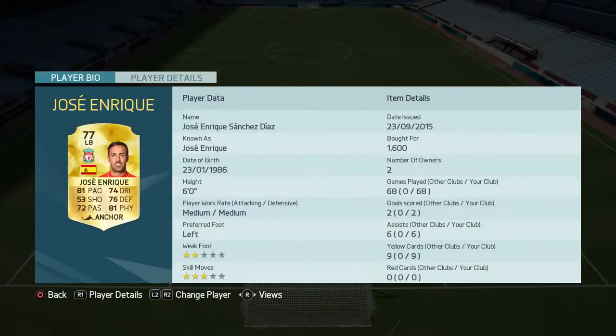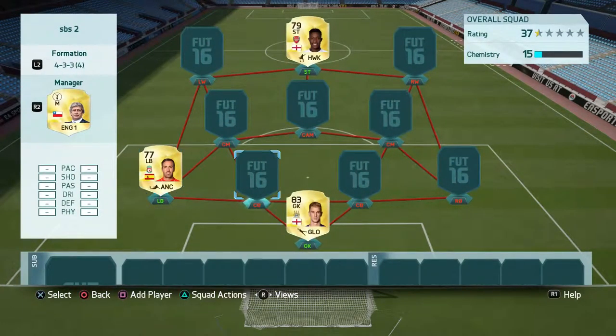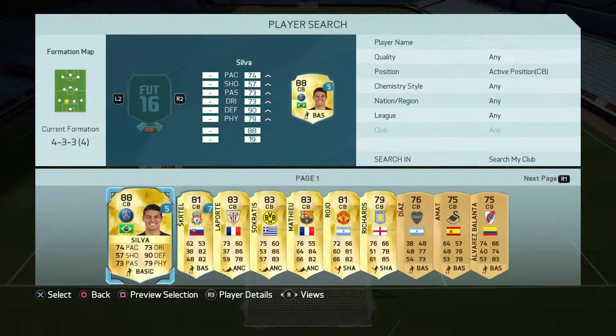Take a quick second to look at his card if you haven't already: 81 pace, 81 physical, 76 defending, 72 passing. What's not to love about that card? He works hard and puts in a shift. I have kicked this man out of my team three times now and three times I've gone back to him — I cannot find anybody better. So Enrique at left back.